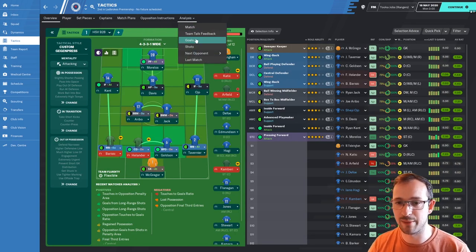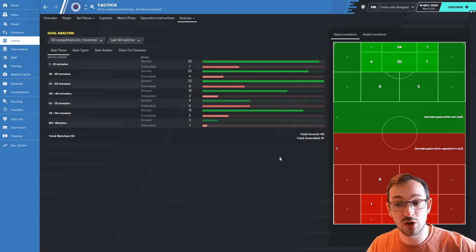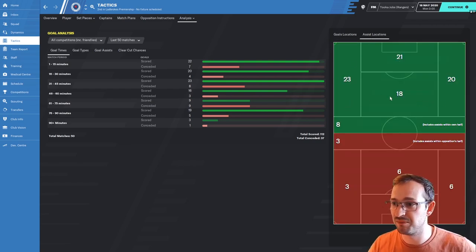Looking at the tactic analysis — 112 goals scored and only 37 conceded in 38 league games, plus all friendlies and European competitions. Only 37 conceded is pretty good — it's a defensively strong tactic, I think. Looking at the goal locations and assist locations — left and right are all pretty even, a nice distribution for the whole team to get involved in assists. I'm happy with that, I think that was pretty good.